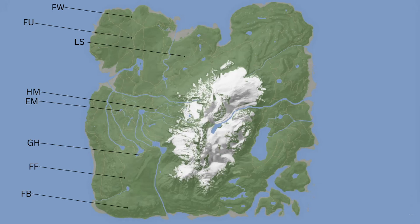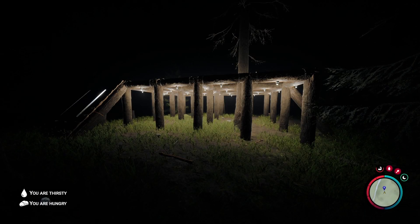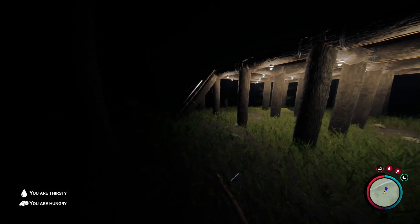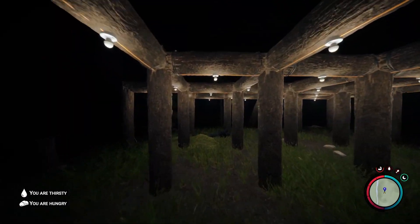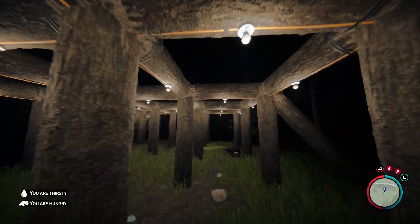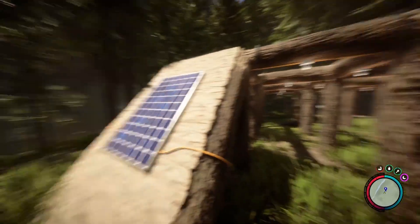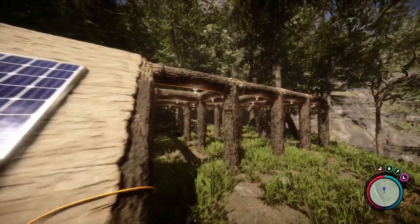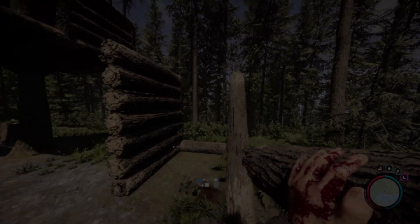If you know of any locations, let me know, and I'll make this image downloadable in the comments below. They've added light bulbs and solar panels, which I think is pretty neat. They're going to have to add a battery pack or storage device. I tested how many light bulbs a single solar panel could handle — honestly I stopped counting because the answer is a lot, more than you're probably going to need. You can find solar panels and light bulbs in crates with yellow lids, also in the 3D printer cave near the forest spawn.